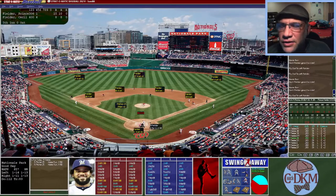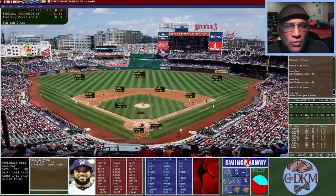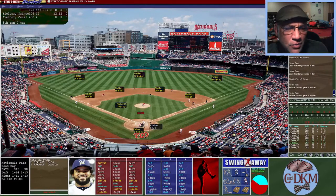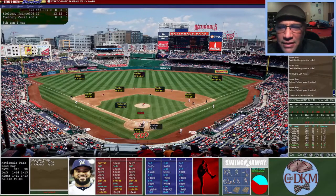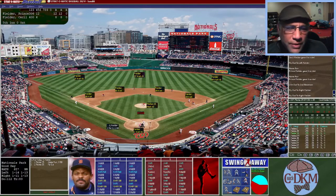Prince Fielder hits a ball into right center — home run. He pulls one to right field — another home run. He hits a ground ball to second — out. A fly ball to right field, not long enough — second out. Here's the pitch and the swing — another fly ball to right, won't do it. Prince gets through the fifth inning with two home runs, bringing his total to twelve, leading by four.